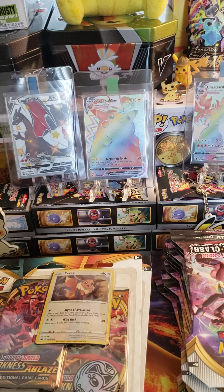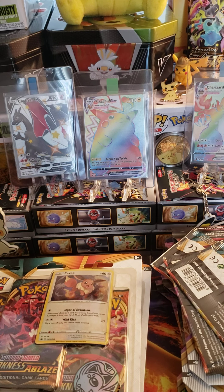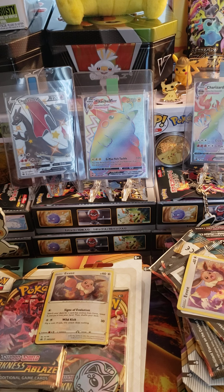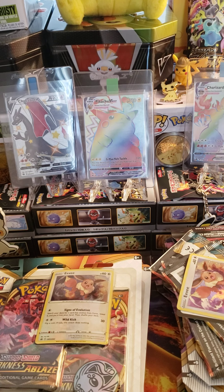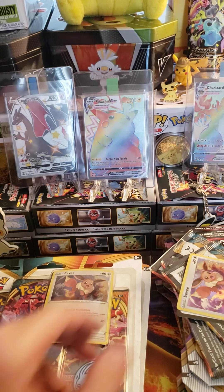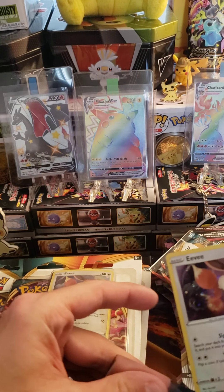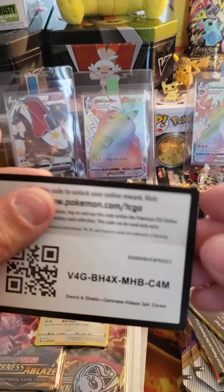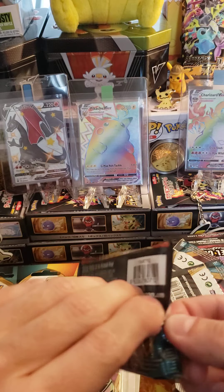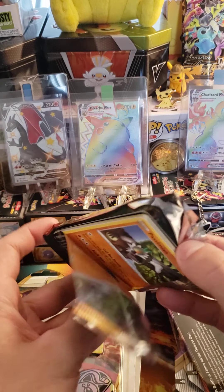Alright, so first blister — not too hot. Let's see how the second one does for us. Got our nice little Man-Fee coin. Let's sleeve up that Eevee. Here's your code card. Let's get into it. First pack — Charizard VMAX Artwork Pack. Let's do it.